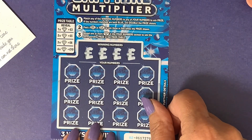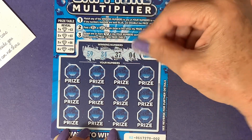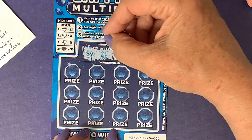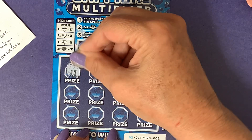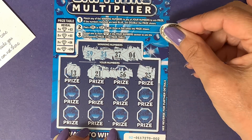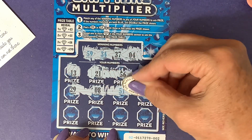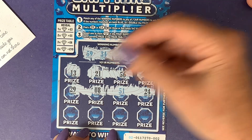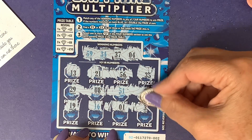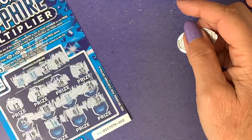Let's have a look at the first Sapphire Multiplier. We've got blue 59, blue 34, black 37, and blue 4 as winning numbers. The numbers coming out are black 13, black 21, black 56, black 35 — nothing there. Then black 29, black 8, blue 51, black 24 — nothing. And the last section: black 19, blue 16, black 1, black 33. Nothing on that one.